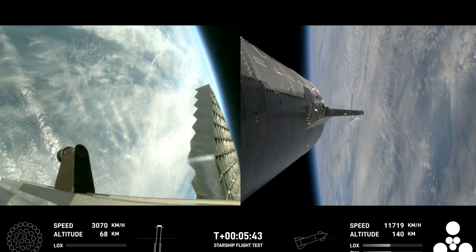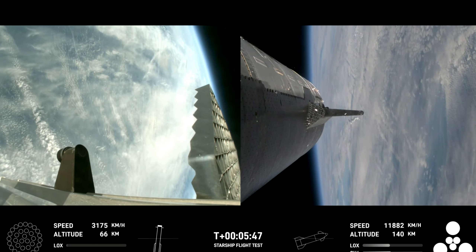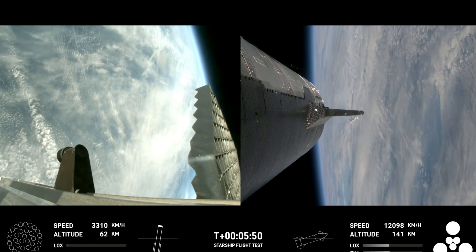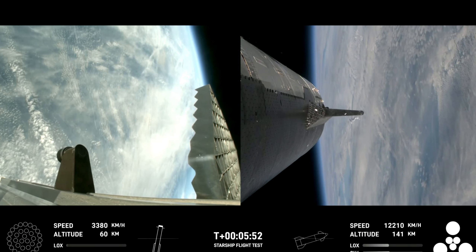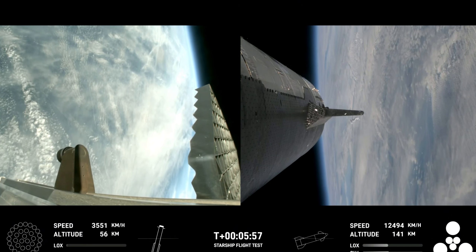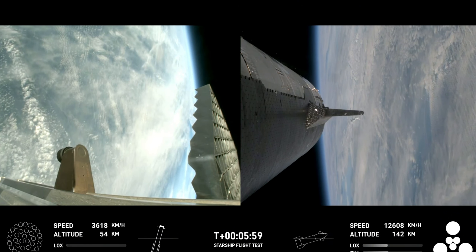This is just a phenomenal test so far. Super Heavy is performing beautifully today — it's on its return leg of the journey. Ship is continuing to burn its six engines: those larger circles are the Raptor vacuum engines, and the inner circles are the Raptor sea-level engines.